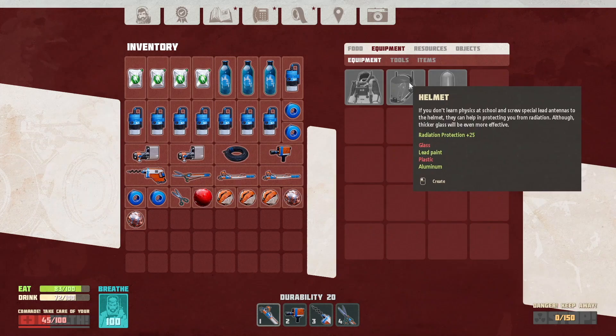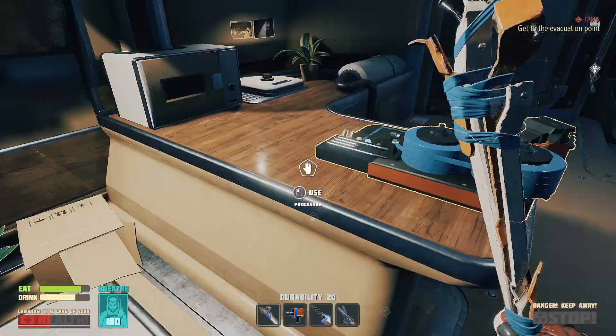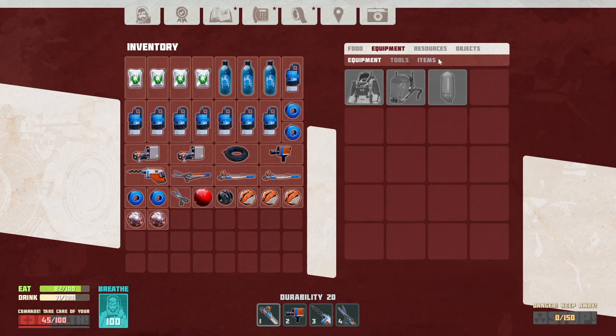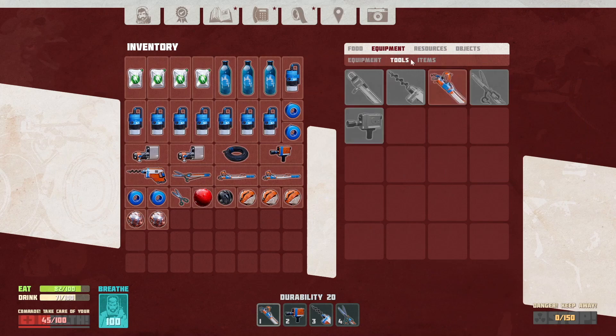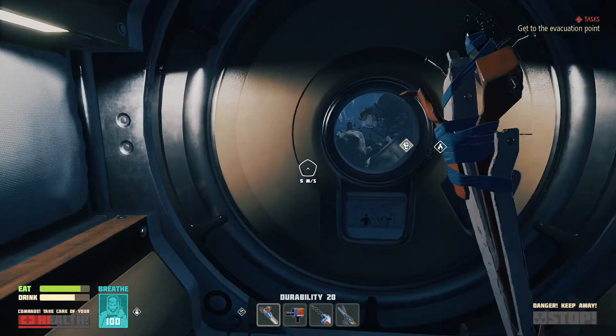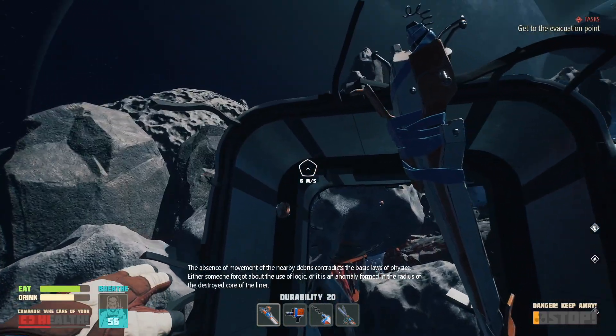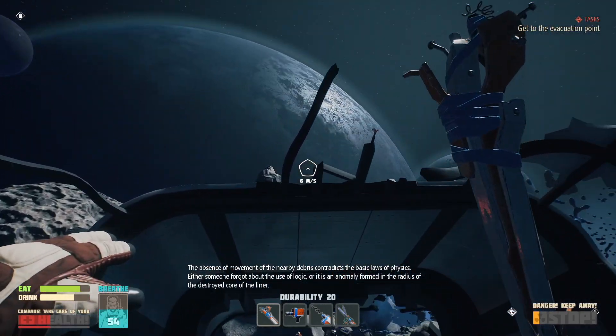So what do I need for the helmet? I need glass and plastic. I have plastic. Now I need glass — I think for glass I do need a tool. The grabber. And now I need to go find a battery. The absence of movement at the nearby debris contradicts the basic laws of physics — either someone forgot about the use of logic, or it is an anomaly formed at the radius of the destroyed core of the liner.